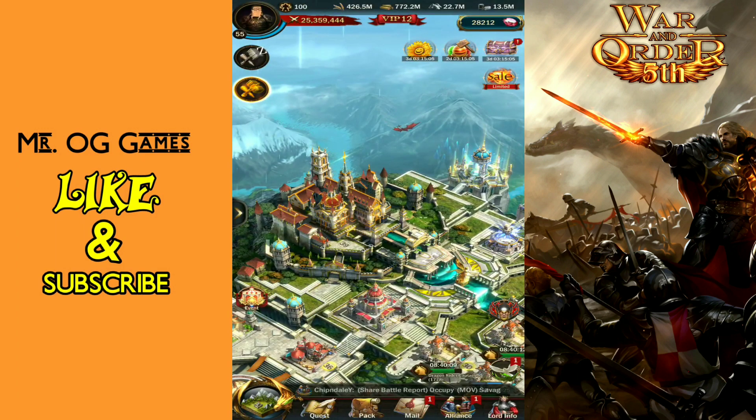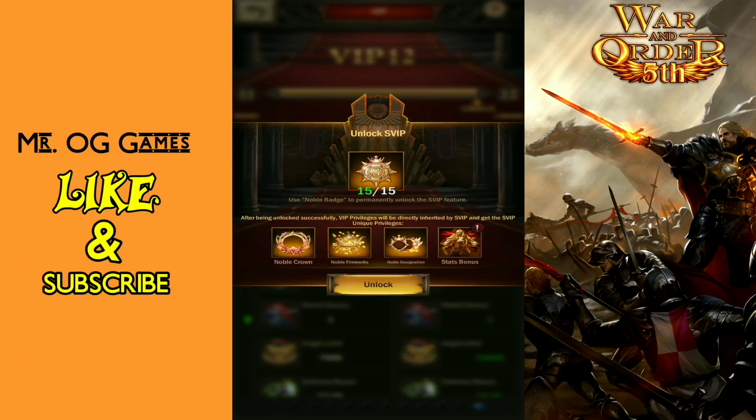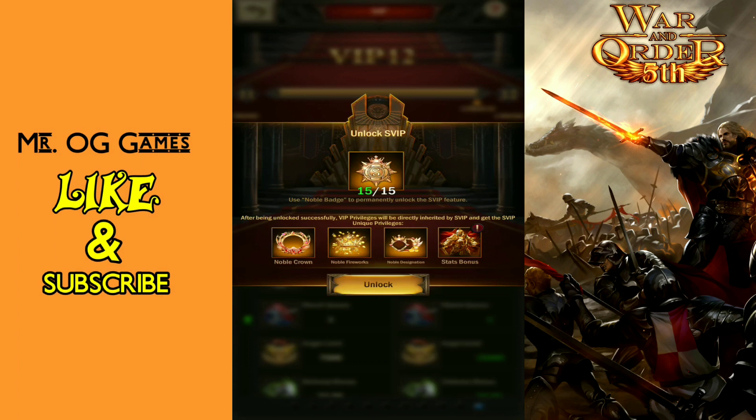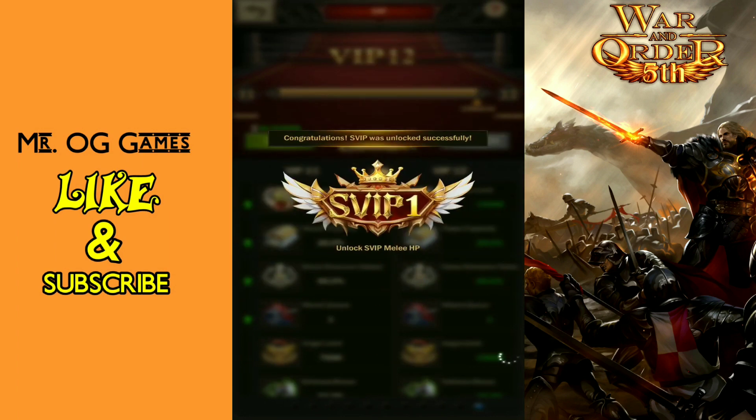So let's kick this off and get it bought — which I did. There's a special little incentive to get the 15 badges you need to open up the first level. Once the first level is opened, since you've reached VIP 12 and have been accumulating VIP points, those points are now used to upgrade all of these special SVIP bonuses.